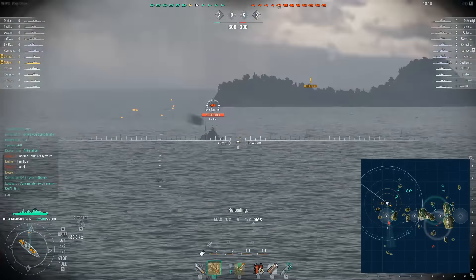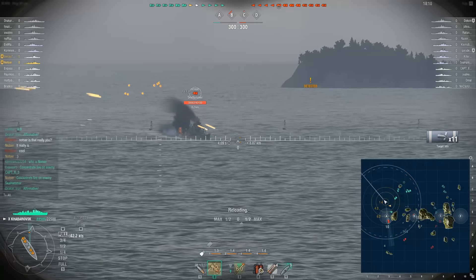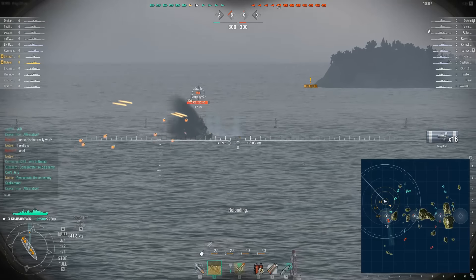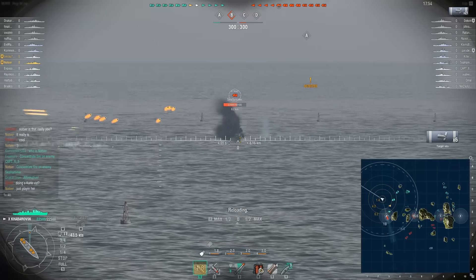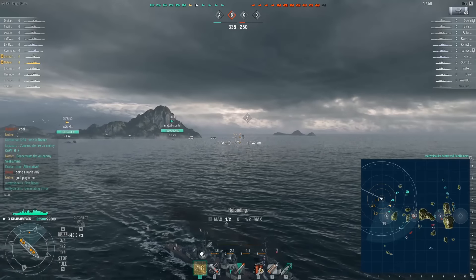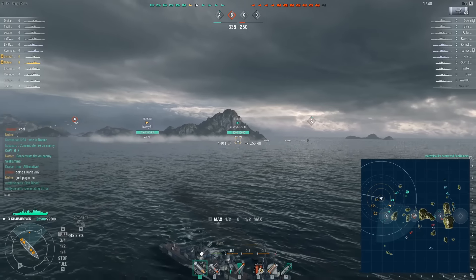An enemy cruiser is moving boldly into A, so I'm going to engage him. Initially I was going to fire HE, but I swapped to AP because surely he's going to show his broadside as he retreats. Who wouldn't do that when they run up against five or six enemy ships? This is suicidal. But he never actually changes his angle, so I swapped back to HE.